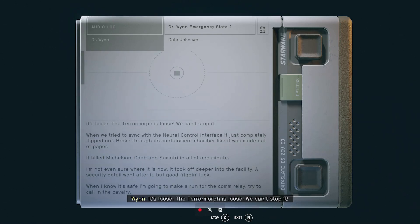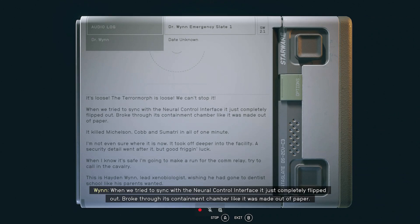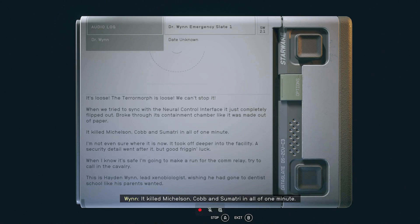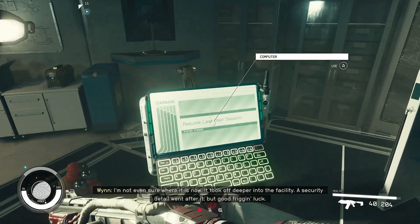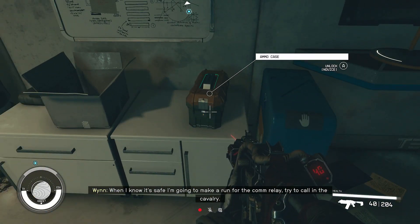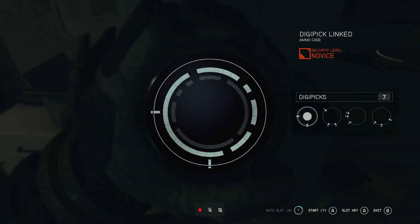The Terramorph is loose. We can't stop it. When we tried to sync with the neural control interface, it just completely flipped out — broke through its containment chamber like it was made out of paper. It killed Michelson, Cobb, and Sumatry in all of one minute. I'm not even sure where it is now. It took off deeper into the facility. Security detail went in after it, but good luck. When I know it's safe, I'm going to make a run for the comm relay to call in the cavalry. This is Hayden Nguyen, lead xenobiologist — wishing he had gone to dental school like his parents wanted.